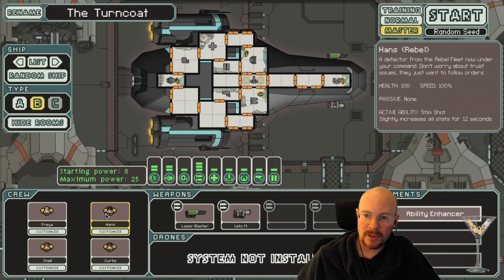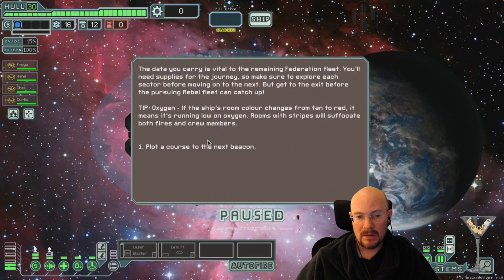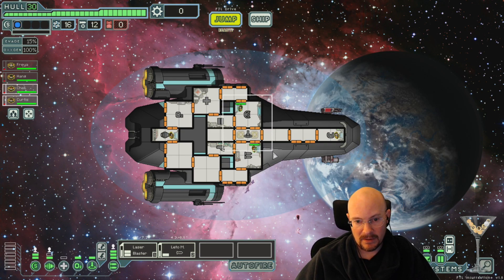So Human Ability is... all stats are increased for 12 seconds. Oh, this is a boarding ship! Interesting. If I mouse over their ability - it needs to be charged before I'll be able to see what buffs it gets, I guess. Honestly, Aledo with Teleporter is a pretty decent combo. A 2% Teleporter is not great, but...